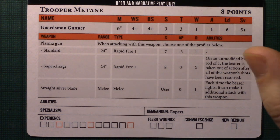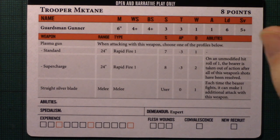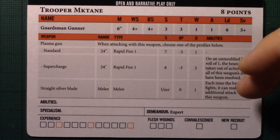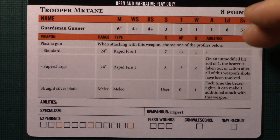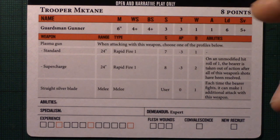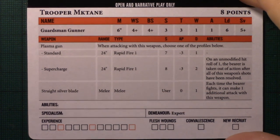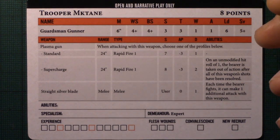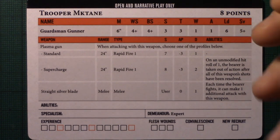Without Gaunt the models come to 82 points for five models, which is largely because of the levels of specialist they have. If you were putting together a Tanith army for Kill Team you'd want probably another half dozen to ten guard models — some standard guys and more gunners — so you can take all the specialists as normal level one specialists for much cheaper.